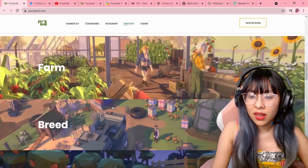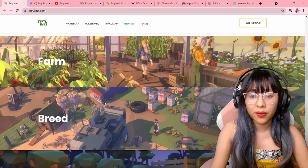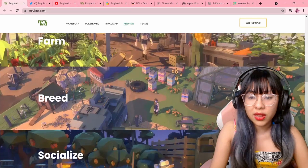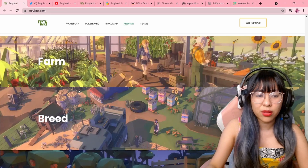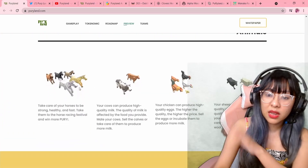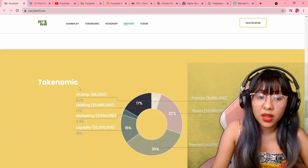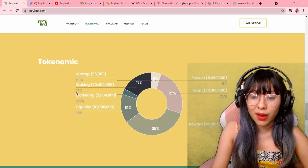This section kind of looks nice but on web development design, you know this is very easy to make. They have farm, breed, and socialize, but there isn't really any description here — it's just highlighting those keywords. I don't know why they did that. They also have their animals here, some of the NFTs they previewed. They shared their tokenomics — I did add it up, it's 100%, so at least the math is right.